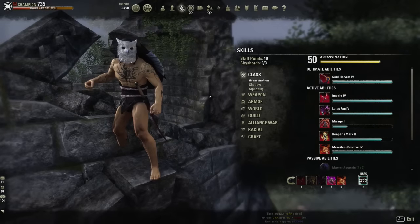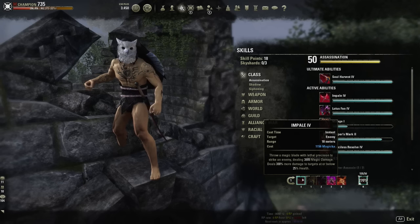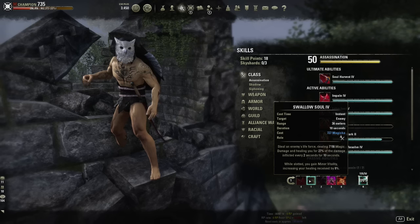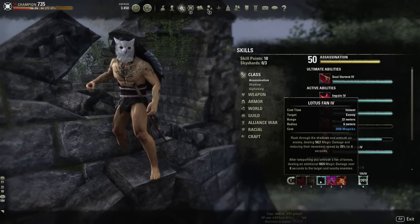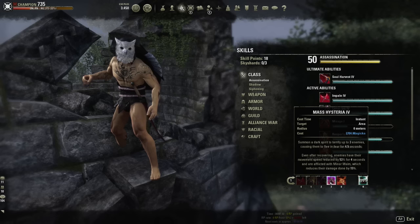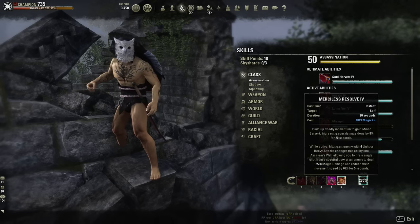On the sword and board bar, we have Impale for the execute — you're definitely going to need this to finish targets off since you don't have too much burst damage, so you'll slowly wither down opponents and finish them off with Impale. Swallow Soul is our cheap spammable DPS ability that also gives us heal over time and 8% increased healing, which is really important. Lotus Fan is our gap closer DOT and snare. Mass Hysteria is our main CC fear ability.